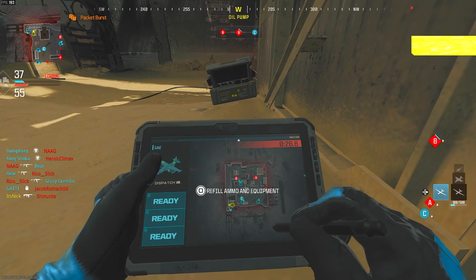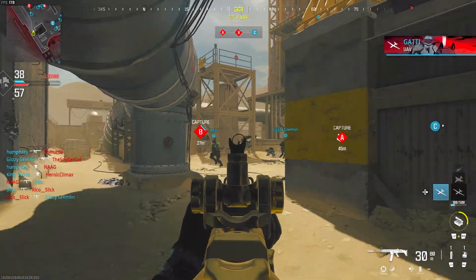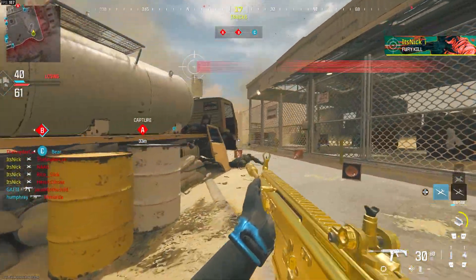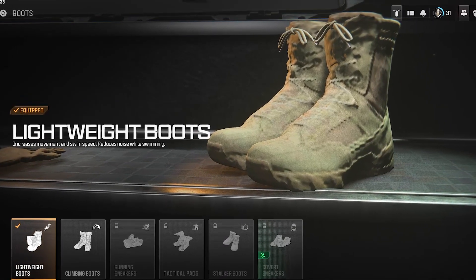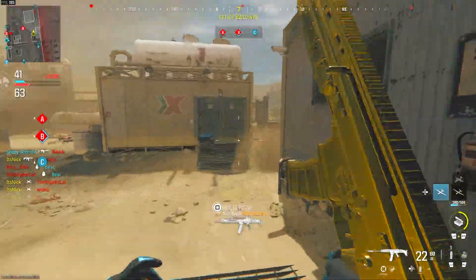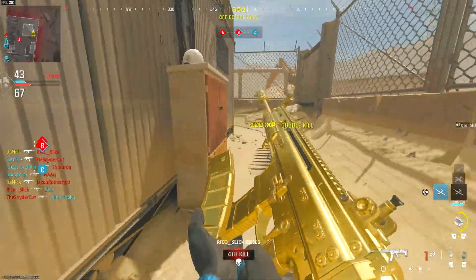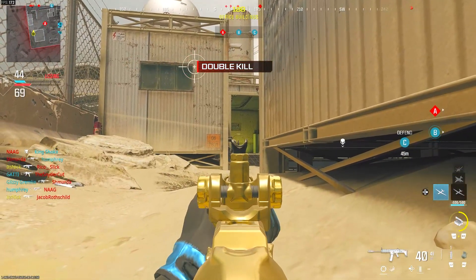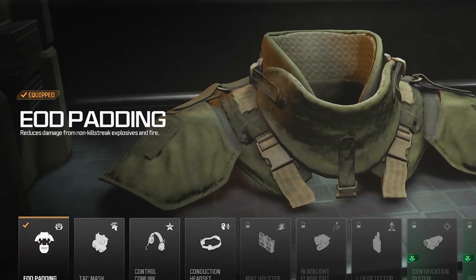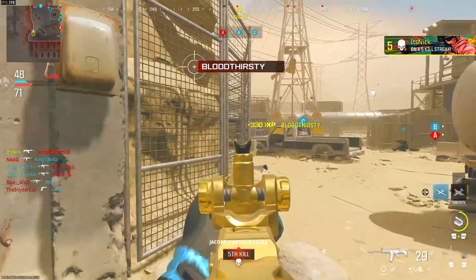Then we got the quick grip gloves, which increase weapon swap speed in case I need to pull out my secondary really fast. I would run the scavenger gloves if you need it and you're not running the munitions box. Then we got the lightweight boots — I haven't done my daily challenges for the covert sneakers yet, which is what you guys definitely want to be running. Currently though, the lightweight boots increase movement and swim speed, and paired with the vest for even more sprint duration, they work out really, really nicely. And then finally for gear, we're running the EOD pad, which reduces damage from non-killstreak explosives and fire. So if someone shoots fire bullets at you or throws a Semtex, you might be alright.